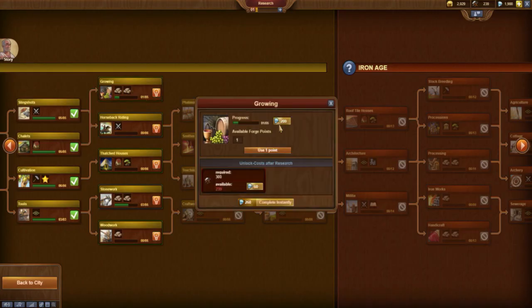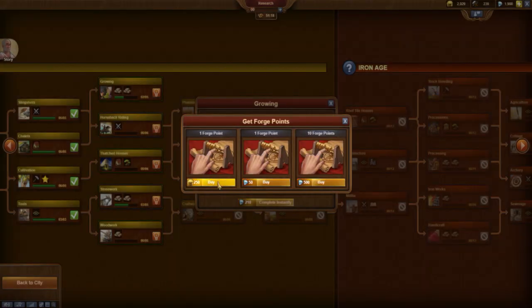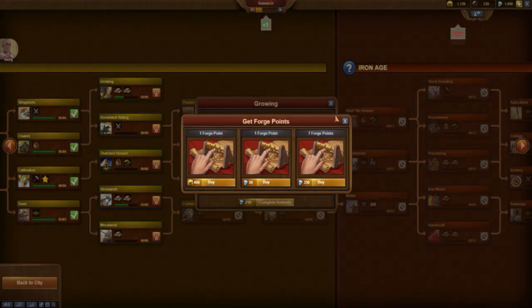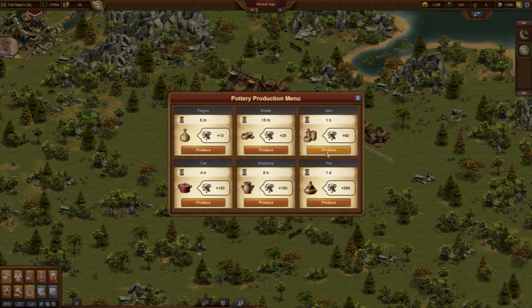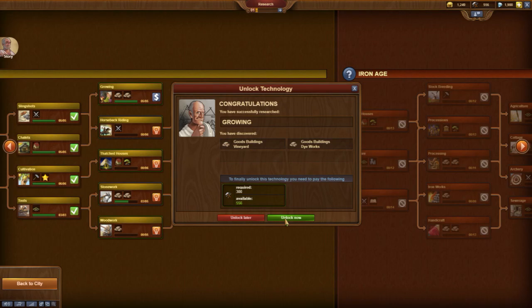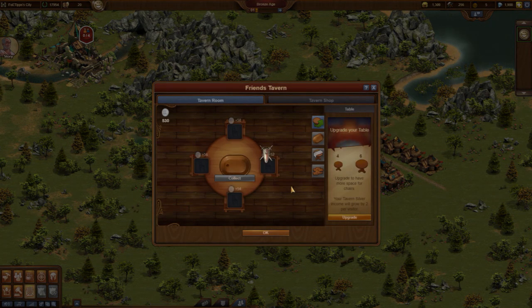Our last goal for the second day is the production of goods. The technology we need is Growing, and the required Forgepoints I simply buy with coins. Once again I collect all productions, then I can complete the research. Every once in a while I have to collect the silver in the tavern and I invest it in a bigger table for the tavern.